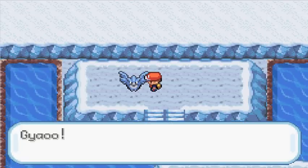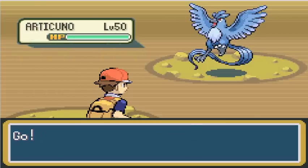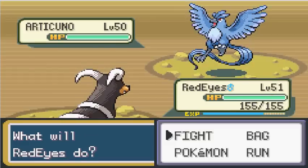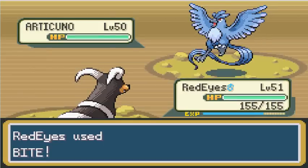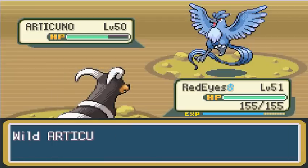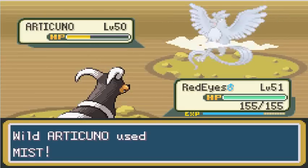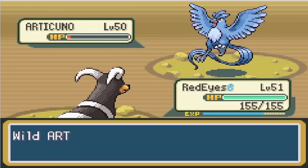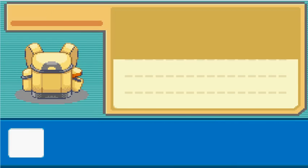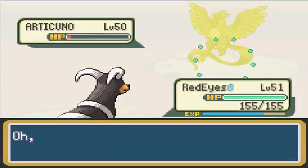Here's the first Legendary — Articuno! Articuno is an Ice and Flying type Pokemon introduced in the first generation. In the metagame he's not very good — he dies real quick. But for in-game purposes, which is what I rate anyway, he's amazing. He's a Legendary Pokemon; he gets Ice Beam, Flying type moves, pretty much whatever you want. He gets a 10 out of 10 in-game. Most of the Legendaries will — though not all of them are fantastic.